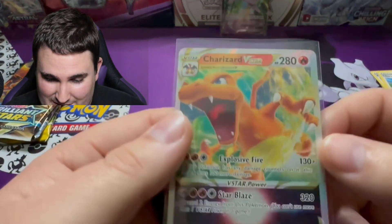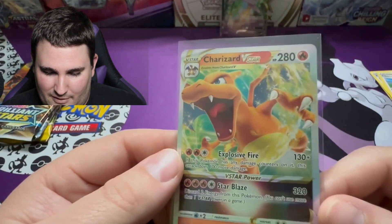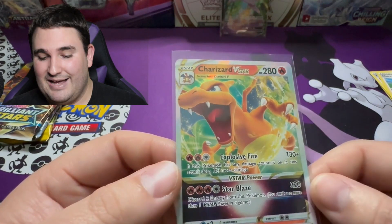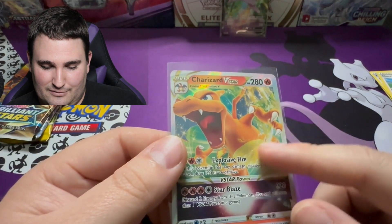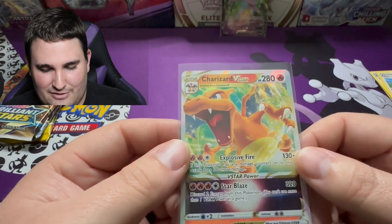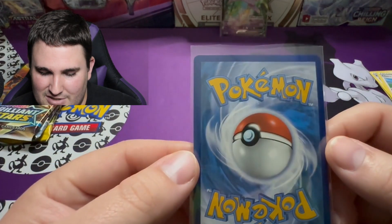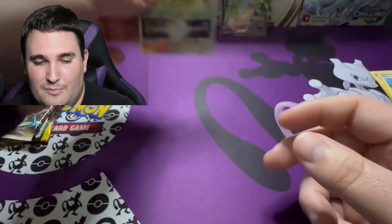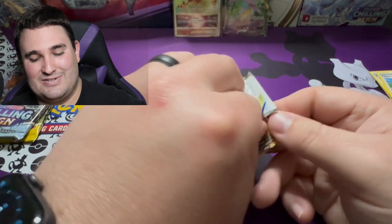Obviously, this is not the Charizard I was looking for, but I am not complaining in the least bit — I'm thrilled we even pulled this thing. How does the condition look? This looks pretty stunning. I actually picked up from a vendor a while back a copy of this card, and unfortunately I didn't see before I sent it off to PSA that there was a gash in the holo around right here — so I think it got a near mint seven. How's the back? Centering's looking good. I'm not seeing any huge indicators that it wouldn't get a 10 if we sent it off. But you never know — we'll post it right up in the back for good luck. Can we pull the other one?